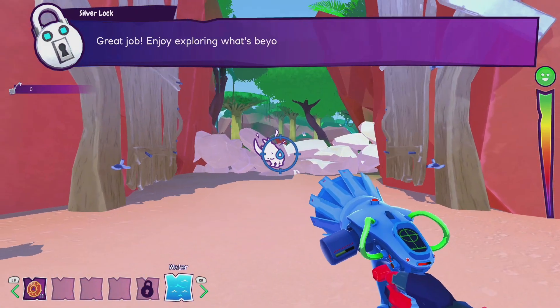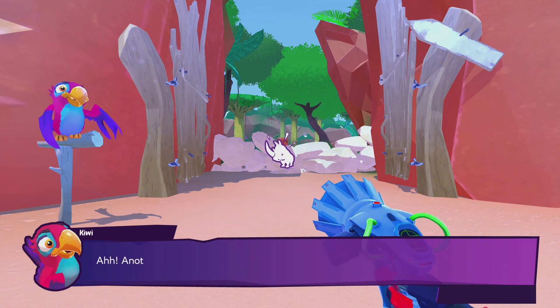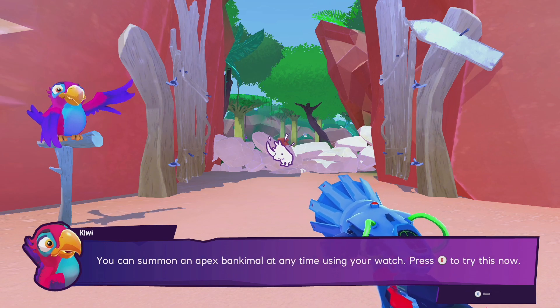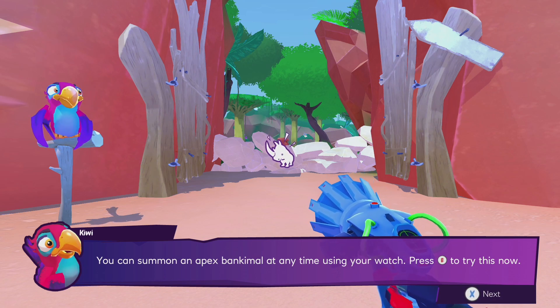Unlock the gate. Great job! Enjoy exploring what's beyond my door. Another rock fall — you'll need a Rhino to smash through that. You can summon an Apex Pecanimal at any time using your watch. Press B to try this now.